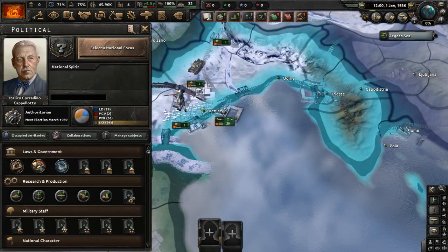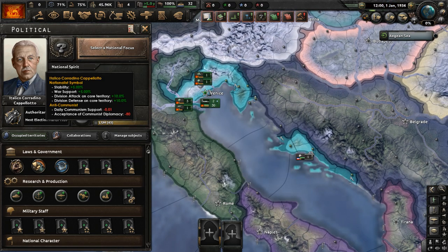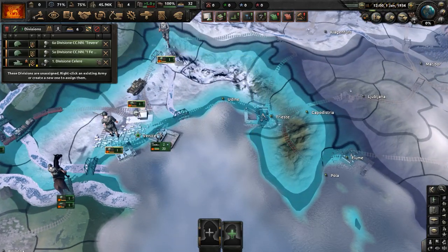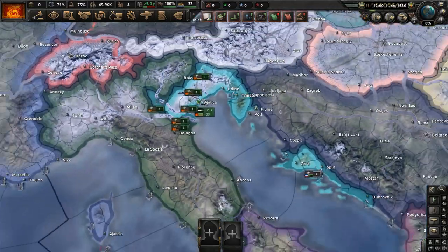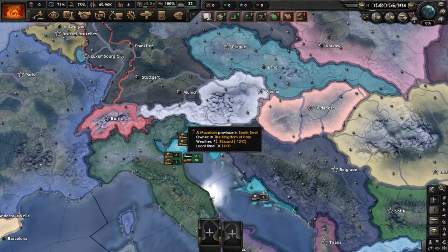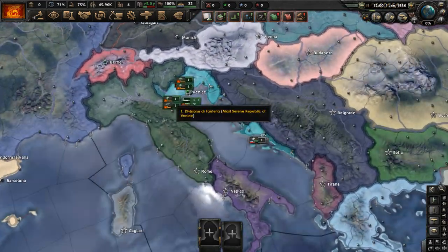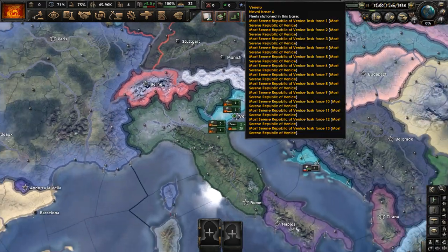Its traditional leader, the Doge — which is like an elected patrician who would rule until death — resigned, if I recall right. Venice, after the French occupied it, kind of died as an independent state. They were then, after Napoleon left, put into the Austrian Empire. And then eventually they would become part of Italy, which is where they are today, and in 1936 — well, if this was historical, anyway.